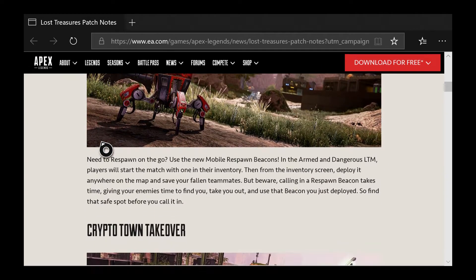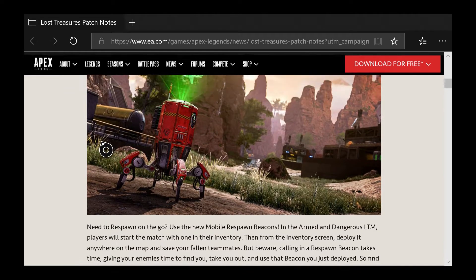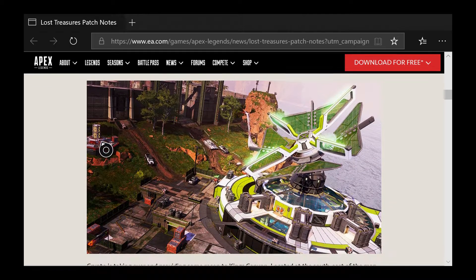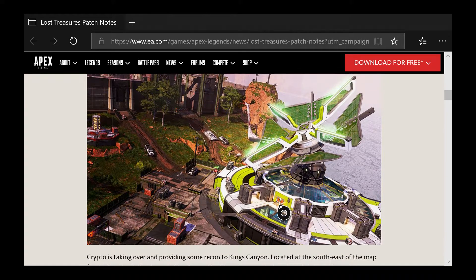We also got mobile respawn beacons — they work like the ultimate accelerant. You just pick them up, and whenever you have a dead teammate you throw it down and it'll drop from the sky so you can use it. Also there's the Crypto town takeover — where the old gas station used to be, there's now a Crypto tower or building. You go inside through a tunnel, and you can access the roof.